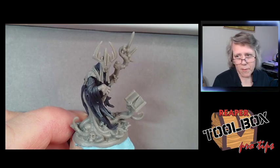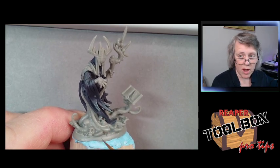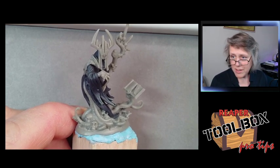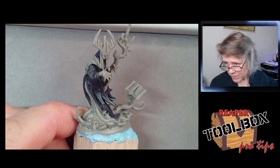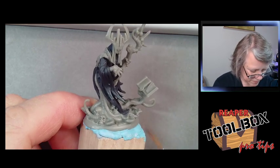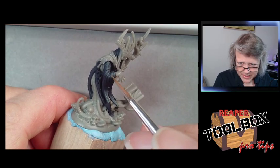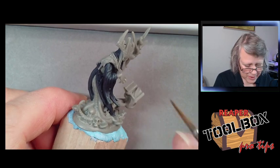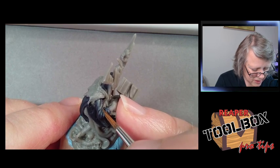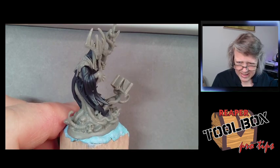If I'm not sure about the colors or the color scheme I may block in the model to get an idea of how it all works together. Even though I used a reference pic for the Mushroom Queen, I still wasn't sure how the colors would be located because her sections were very different from the mushroom guy in the artwork. I'm going to do a little glaze, going back and forth — I want the edges to be lighter than the areas up here to get that faded effect where the cloth is really getting worn.